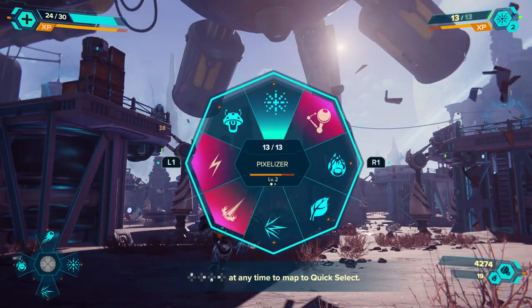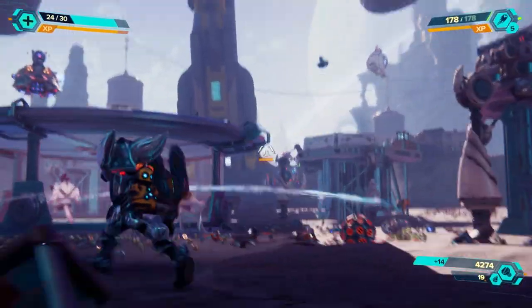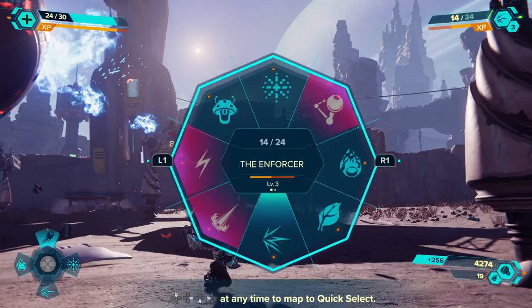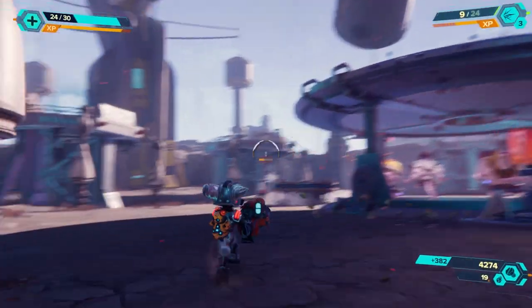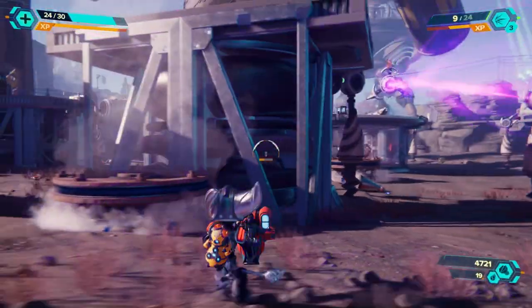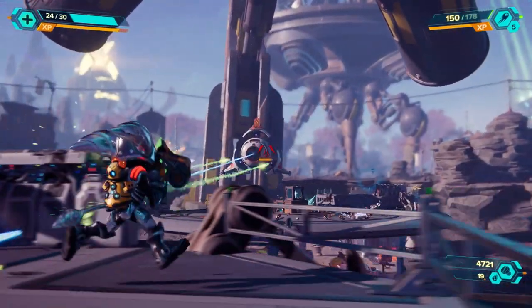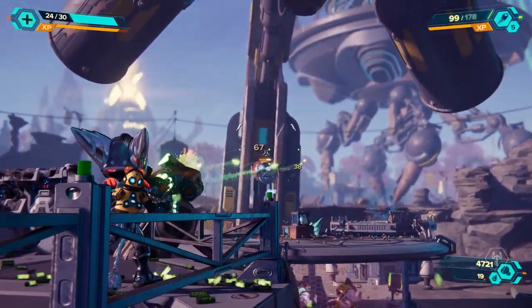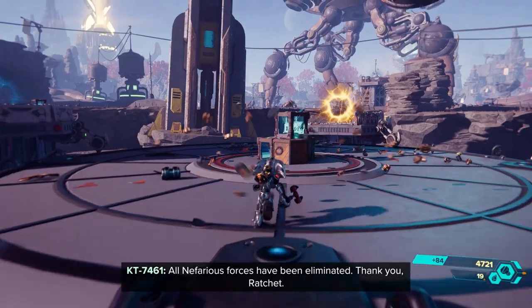Trying to get that collateral shot as much as I can because it does give us extra damage. The only problem is we're running out of ammo. There we go — nice! I can go really fast around here with the hover boots, I love that so much. All Nefarious forces have been eliminated! 'Thank you, Ratchet.' Happy to help and kick Nefarious trooper butt. 'Ratchet, that terminal — I must access it.'